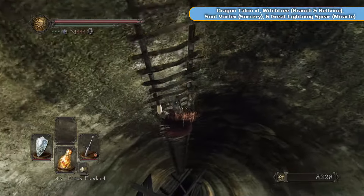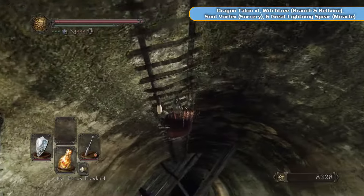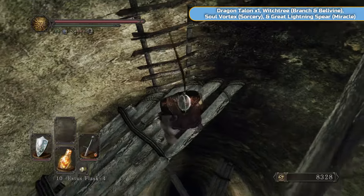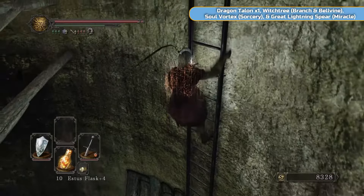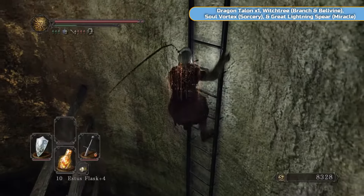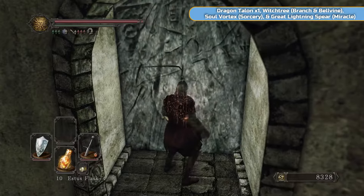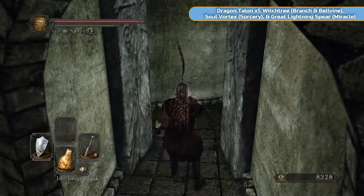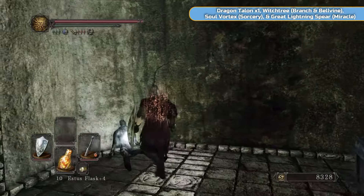What I'm going to do quickly here is go down this big ladder — the one we bought from Laddersmith Gilligan. This is the one that cost us 12,000 and got us the trophy. Be careful getting off that ladder. Don't move because you will fall. Go right to the bottom and just turn around a little bit; you can fall off there quite easily. Then we're going to go up here and use the Forgotten Key, which we got from the two giants in Black Gulch.